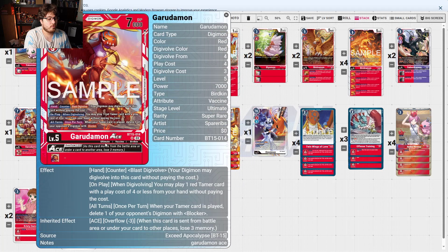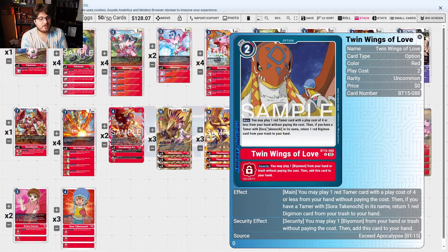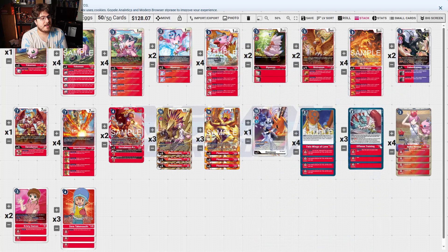With GaruGarudaMon Ace, on play when evolving you may play one red Tamer with play cost four or less without paying its cost — synergizes really nicely for its burst evolution. All turns when your Tamer is played, delete one of your opponent's Digimon with Blocker, which answers a bit of board threat. You also use Twin Wings of Love to play one red Tamer card with play cost four or less from your hand without paying its cost. The deck centralizes on playing these Tamers and benefiting from building this wide board of Tamers.